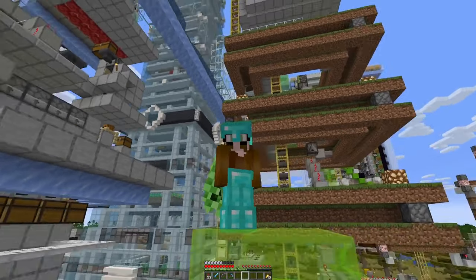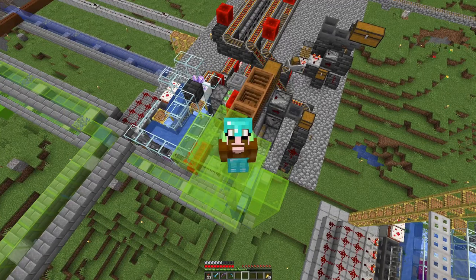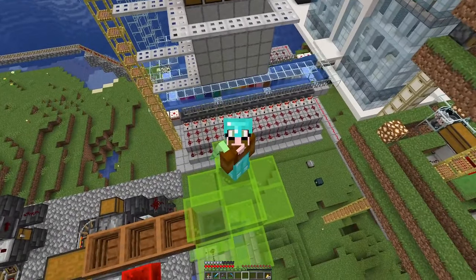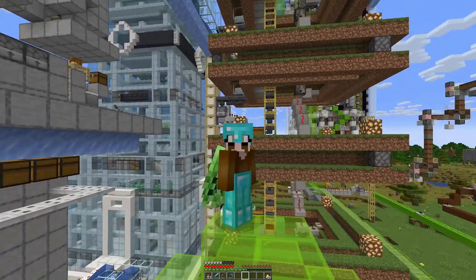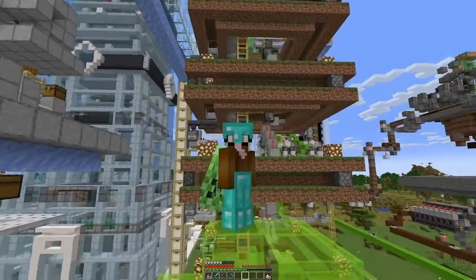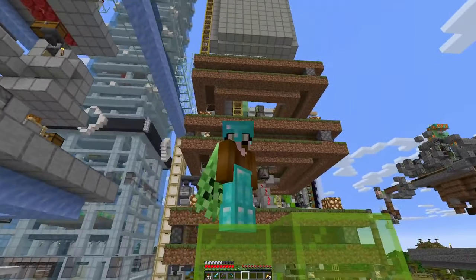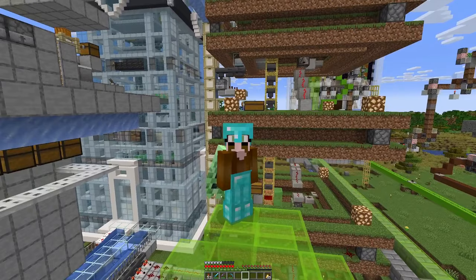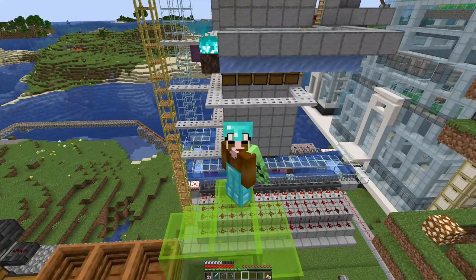So first things first, we have to move things around a bit. For one, this chute to load our smelter has to go a bit in that direction, and then probably this tower here which houses our wool farm and cactus farm on top, which is the easier to move, also has to move quite a few blocks. I don't know how many yet.